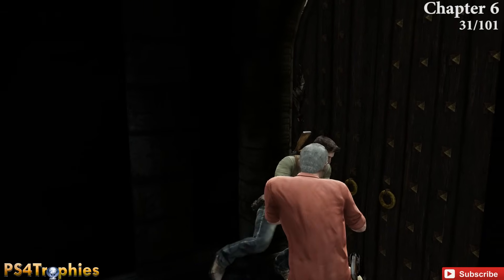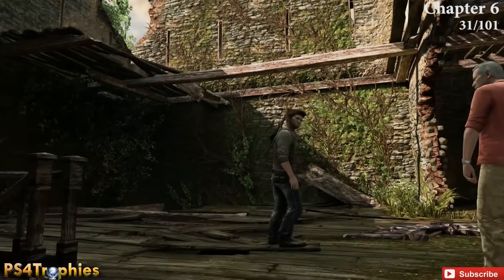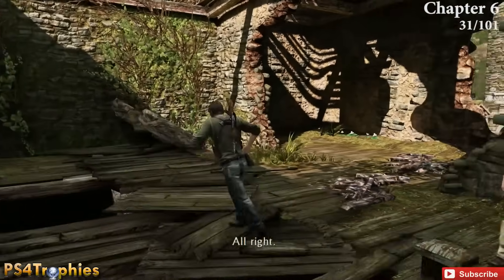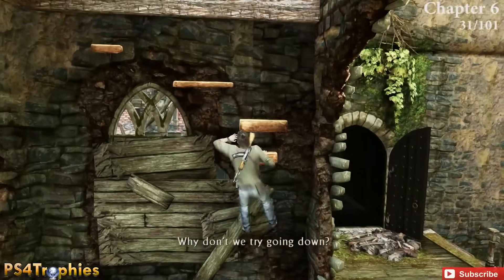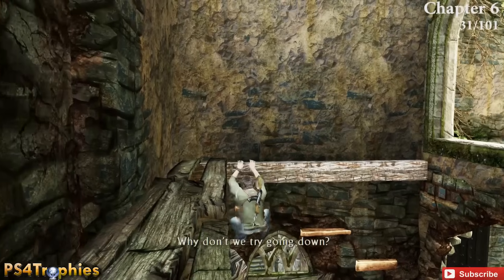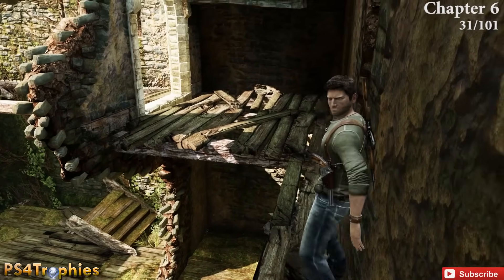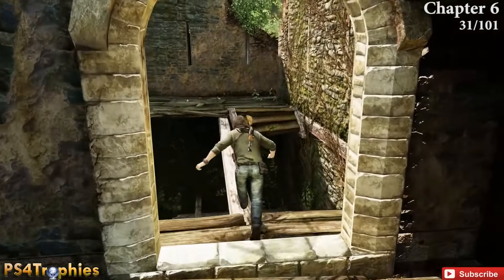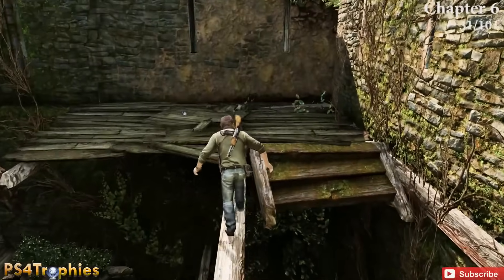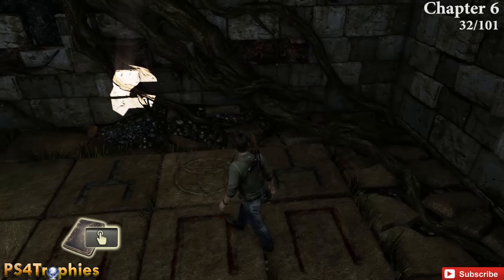After the next big shootout in the open area, you and Sully will break through a door. Go up — don't go down just yet. Do some platforming, walk across this plank, and you can see the treasure sitting right there.